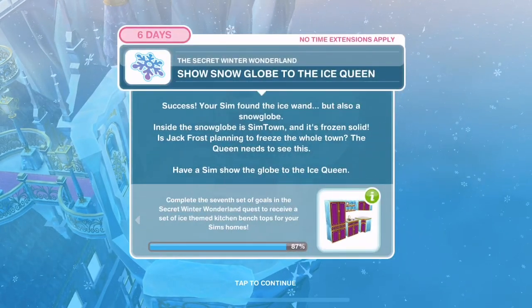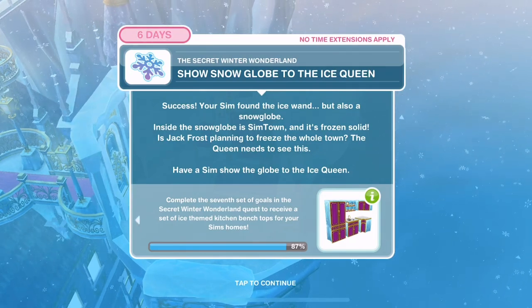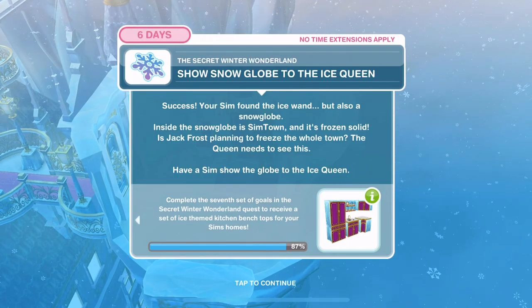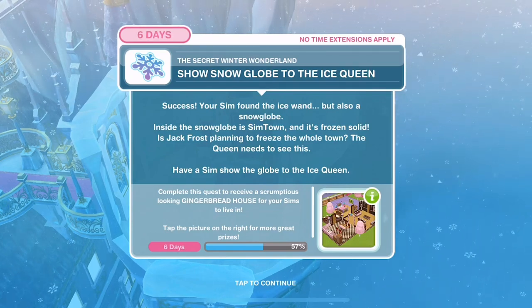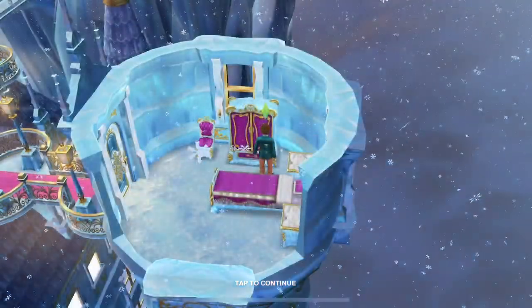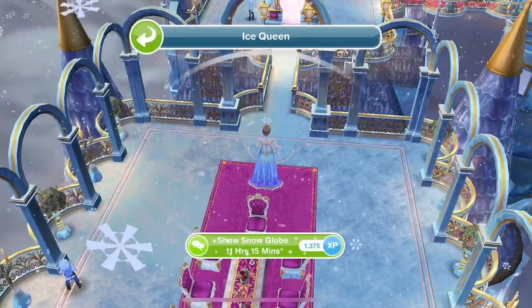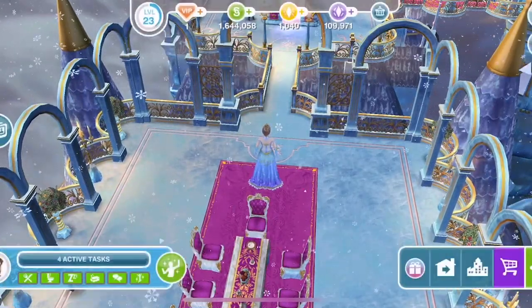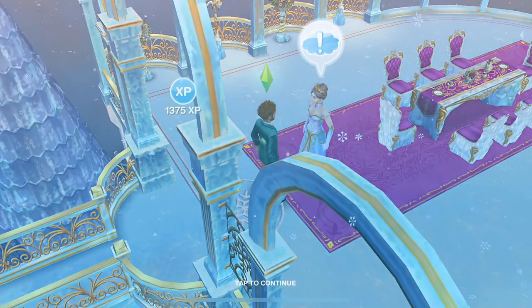Show the snow globe to the ice queen. Your Sim found the ice wand, but also a snow globe. Inside the snow globe is Simtown and it's frozen solid - is Jack Frost planning to freeze the whole town? Have a Sim show the globe to the ice queen - 11 hours and 15 minutes. Congratulations! You've discovered Jack Frost's plan and received ice-themed kitchen benchtops.